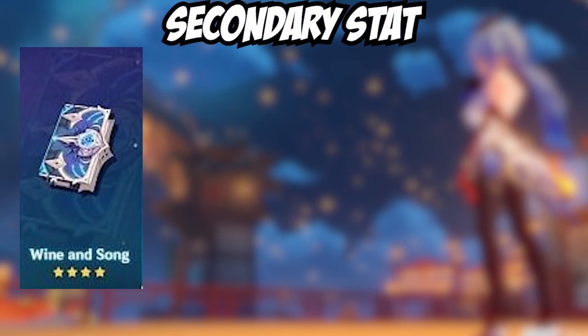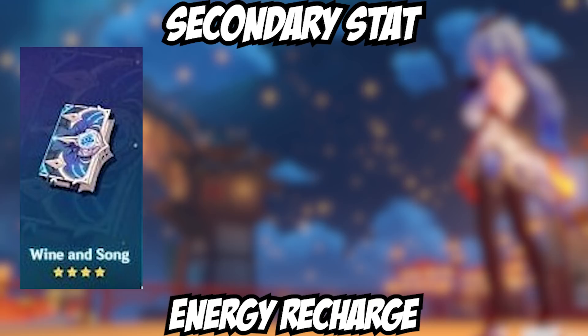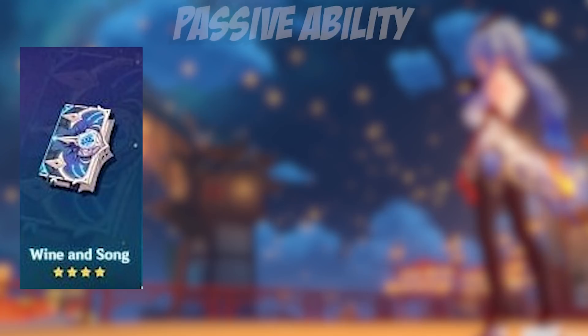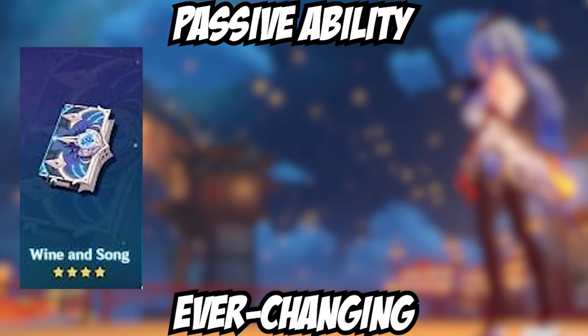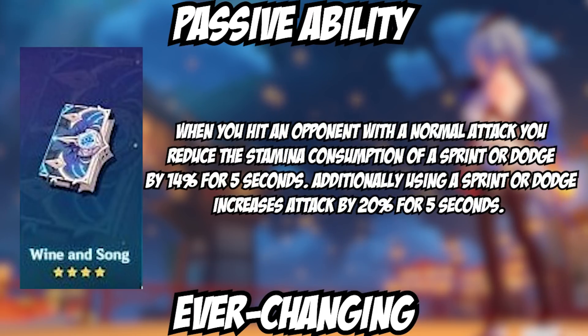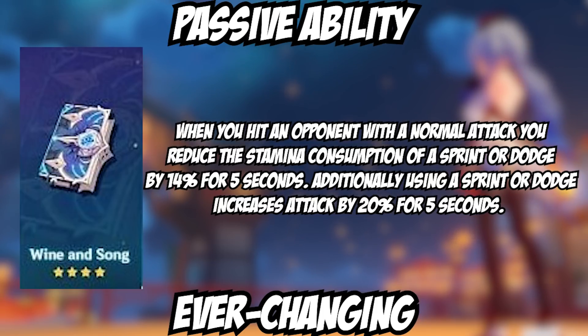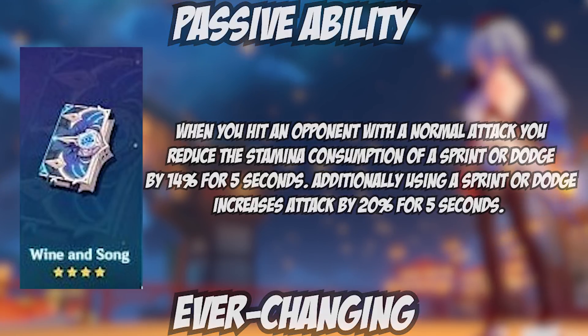The secondary stat for Wine and Song is Energy Recharge — the third catalyst with this substat, after the four-star Favonius Codex and the three-star Otherworldly Story. The passive ability is called Ever-Changing: when you hit an opponent with a normal attack, you reduce stamina consumption of a sprint or dodge by 14% for five seconds. Additionally, using a sprint or dodge increases your attack by 20% for five seconds. It's not exactly optimal for most catalyst users, but I think it has potential — I'll need to play with it to find out.